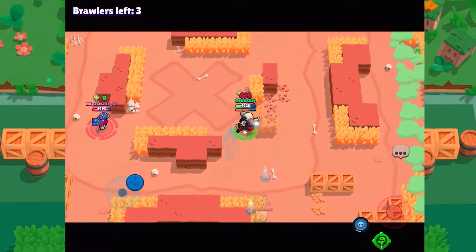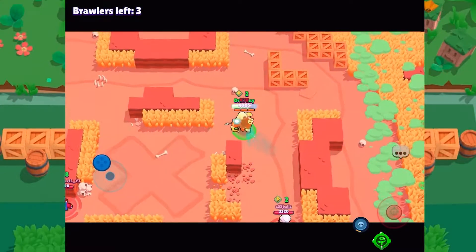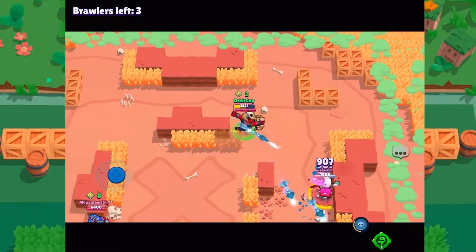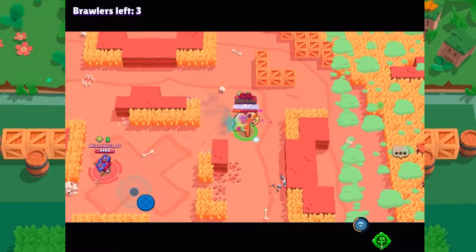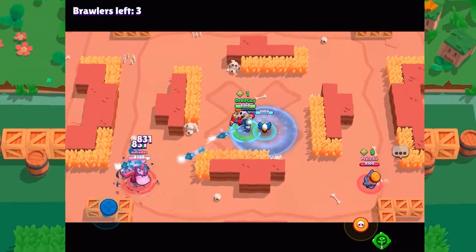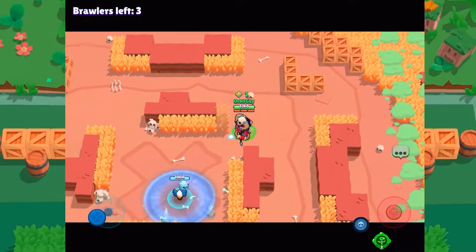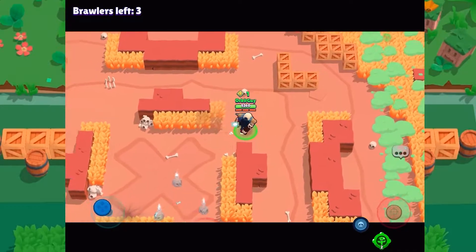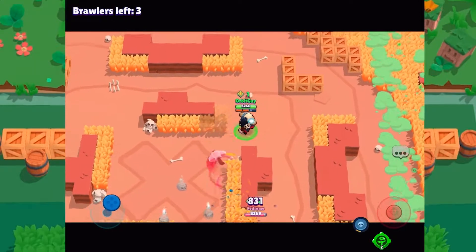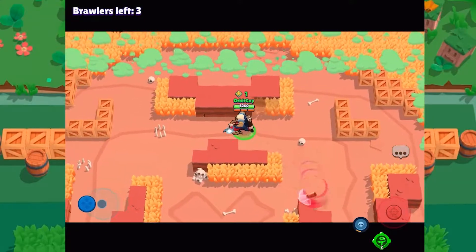And also to show off some fun moments I had here in Showdown. I didn't play too much of Bow yet in general, but I decided that he might be pretty good in Showdown, and he kind of is. His super definitely takes a little bit of getting used to, because you have to kind of anticipate where opponents are going to be. I kind of realized after some time that the middle of the map was a pretty good spot to use his super.